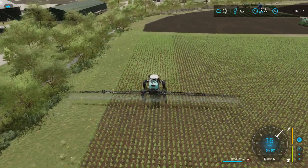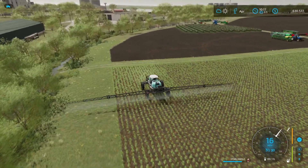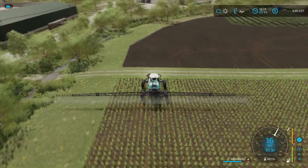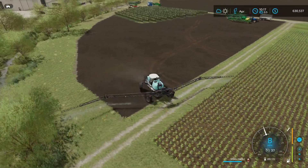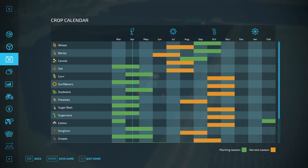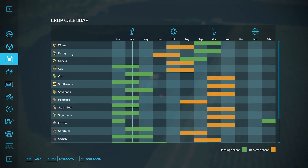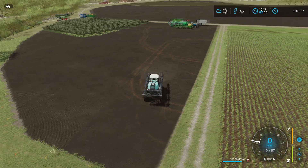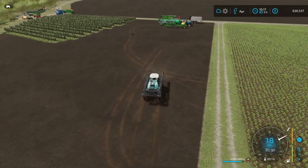Finishing up — you can see on the map the weed color is going away and we are done with this field. Now all we have to do is wait till harvest season. Looking at the calendar: sunflowers and olives will both be harvestable in October. We still need canola oil, which can be planted in August. So we can skip forward to August and start planting canola.